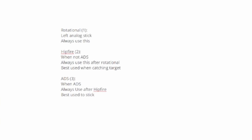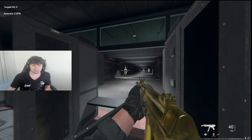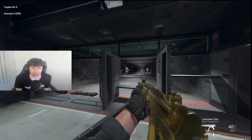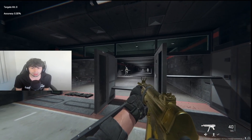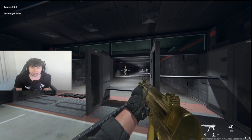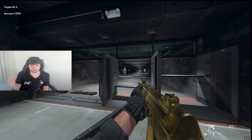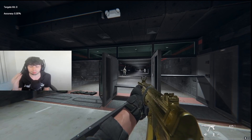The ADS aim assist is where the gun sticks to the person once you're already touching the target and you aim in. But this is actually one of the weaker types of aim assist on its own. The key is to use all three in the correct order: rotational first, then hip fire, then ADS. Do it in that specific sequence to get the most accuracy and the most out of your kills.